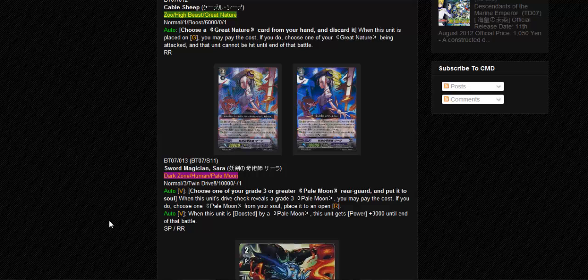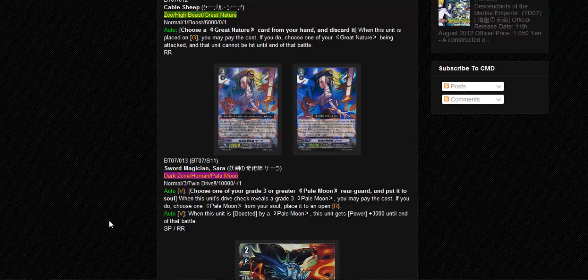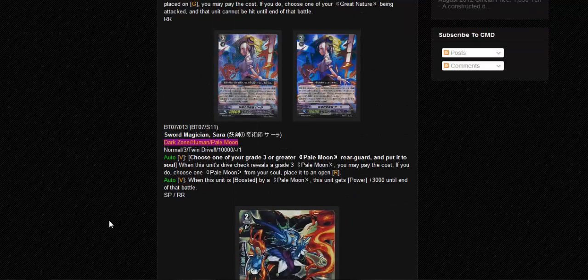The second effect - when this unit is boosted by a Pale Moon, this unit gets power plus 3000 until end of battle. That's the same effect as Darkly Emperor and the General. Yeah, I still prefer General. You can skip that - it has SP.